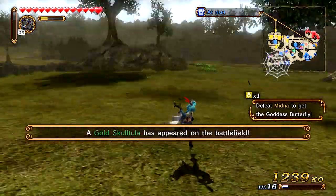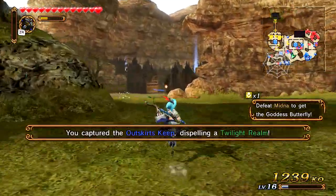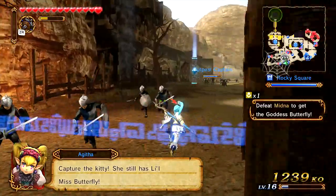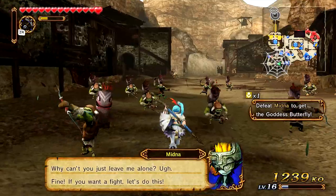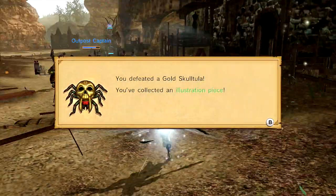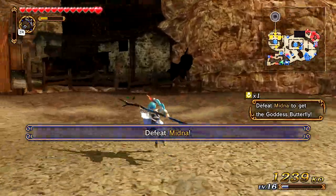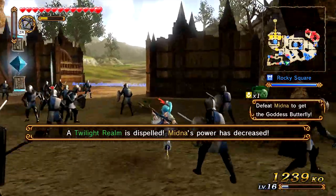Before we let Midna retreat, we're going to go ahead and pick up the golden skulltula that just appeared. We need to get that as soon as possible, then pick up the piece of heart, and then stop Midna from retreating. The golden skulltula is up here — we can see it from far away. Got it! And now sadly we cannot get the heart container because it's unavailable until we get a certain item to actually locate it.